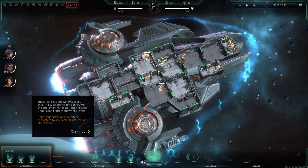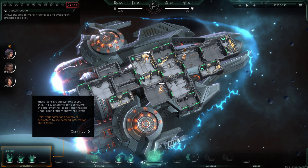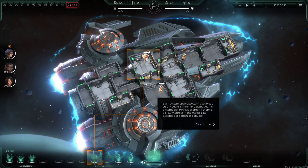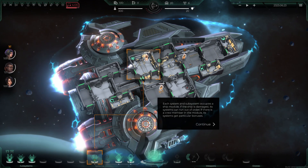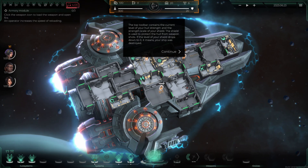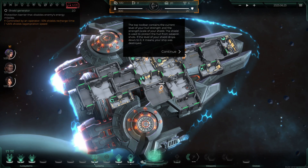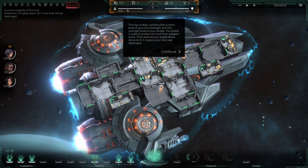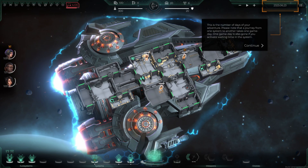The icons to the bottom left are subsystems — these don't consume energy, and the slots under each show their level. We've got doors, sensors, and captain's bridge. Each system and subsystem occupies a module; if your ship is damaged, a system can go out of order. If there is a crew member in the module, its system gets a bonus. The top toolbar shows hull strength and shield strength — once the shield falls, hull takes damage.